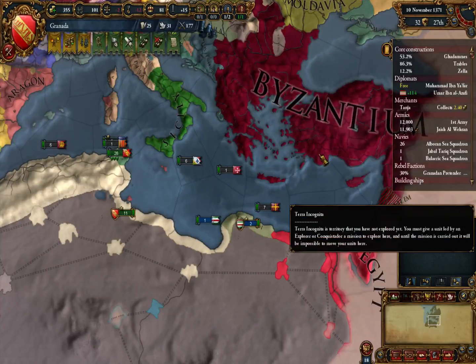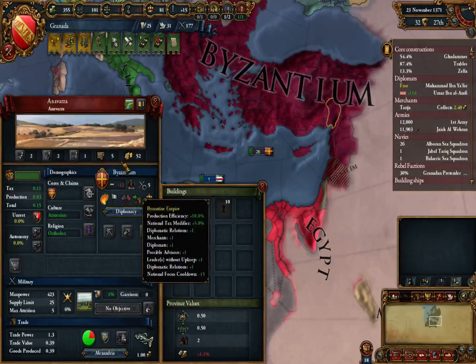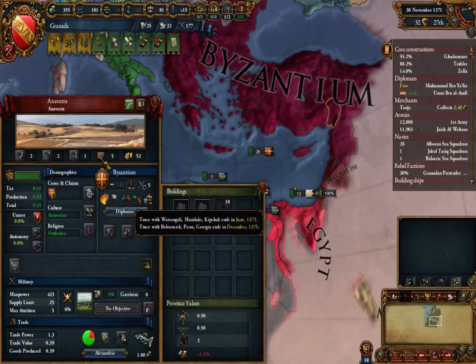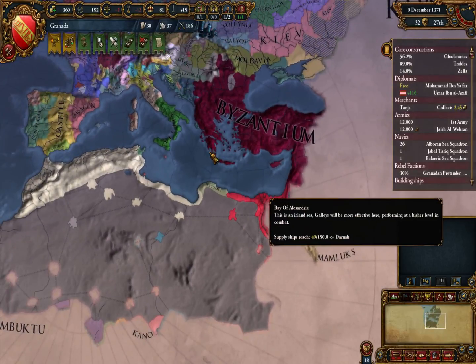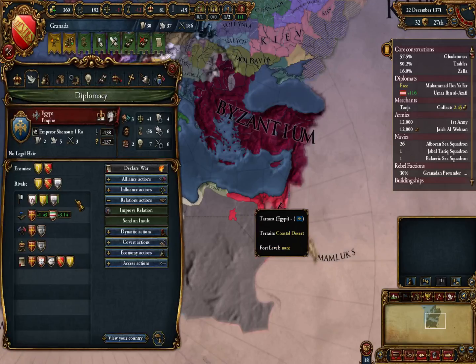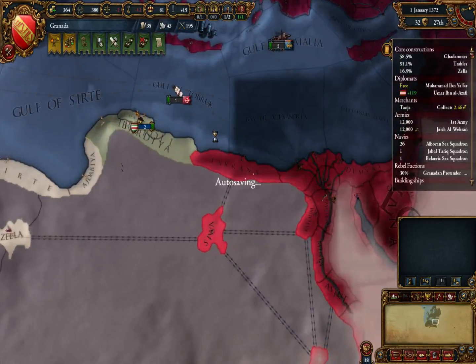I have no doubt that if Byzantium expands, they are going to end up wanting a certain few areas — namely Egypt. It's rich, who would not want to take that? And if Byzantium turns on Egypt, that means I could probably get a little bit of the pie too — maybe some of this, maybe some of that.